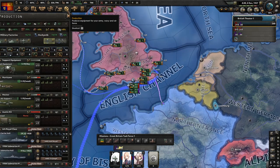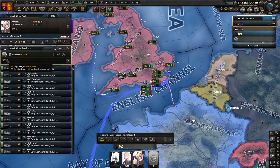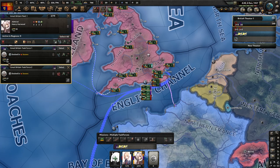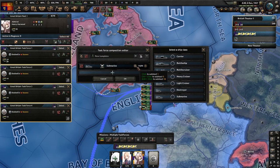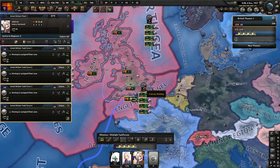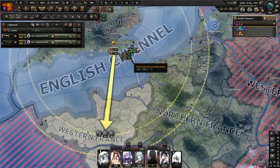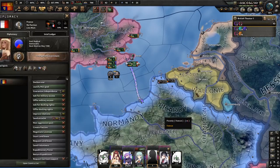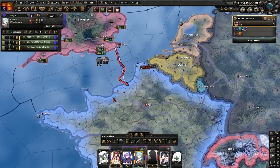We'll add 80 submarines on top of that. One thing I wish the game did is when you request 80 and divide them it gives you a 53/27 split instead of 40/40. It does the split but not on low-risk engagement. We'll set them to protect the British islands. Our plans are ready so we'll put the air force on air support and declare war on Romania — which will drag in France — and also Czechoslovakia. The invasion is a go.